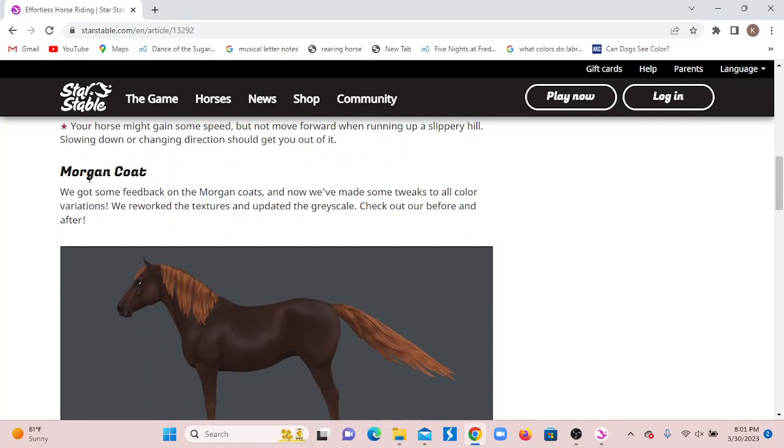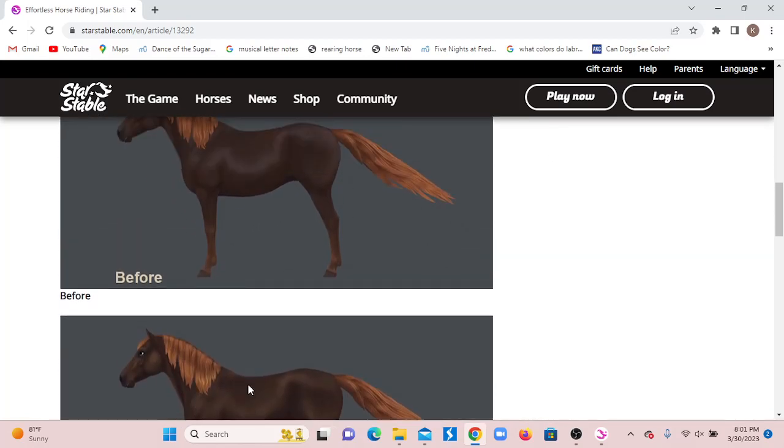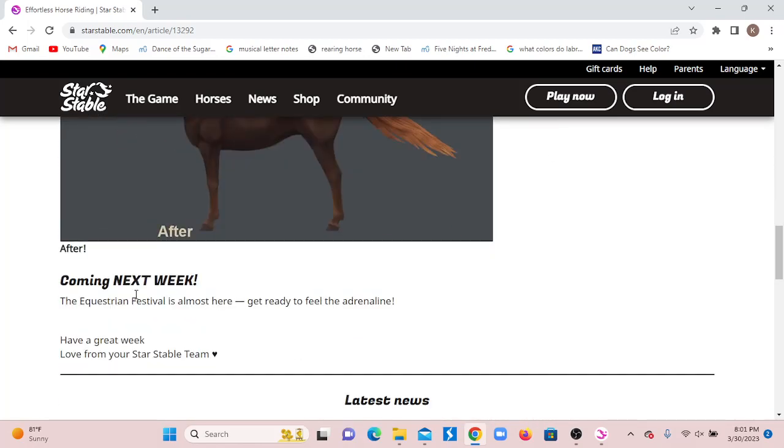Then we have the Morgan coat update. We got some feedback on the Morgan's coats, and now we've made some tweaks to color variations and reworked the textures and upgraded the greyscale. Check the before and after — this is before, this is the after. I do like that after a lot better.